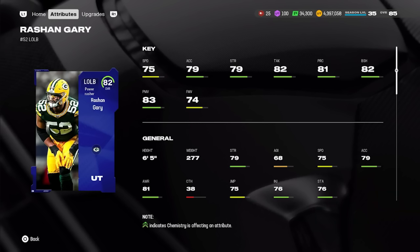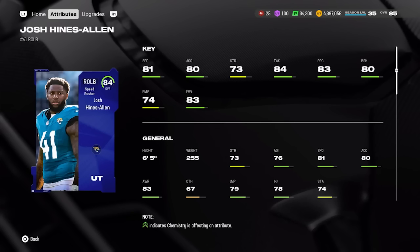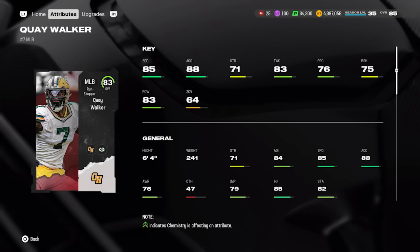For outside linebackers, good coverage or user options were hard to find so the focus is on pass rushers. At left OLB: Core Elite Rashan Gary, 82 overall — 75 speed, 79 acceleration, 79 strength, 82 block shed, 83 power move, 74 finesse move, 82 tackle. He costs about 41,000 coins. At right OLB: 84 overall Core Elite Josh Allen — 81 speed, 80 acceleration, 80 block shed, 73 strength, 83 finesse move, 74 power move. At 134k he fits the budget but it's pricey; consider waiting for a better option.